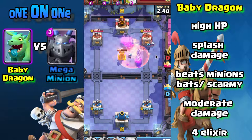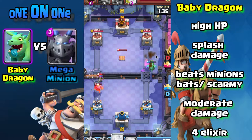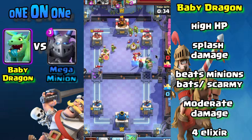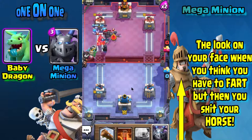One of the biggest advantages of Baby Dragon is the splash damage — it's able to stop a lot of the bigger swarm threats. You can put a stop to the Wizard, Electro Wizard, the Witch — it may not beat any of them one-on-one, but it definitely allows you to stall and pin support troops.